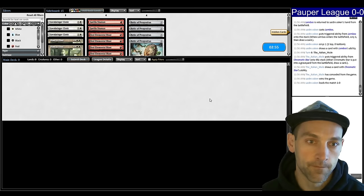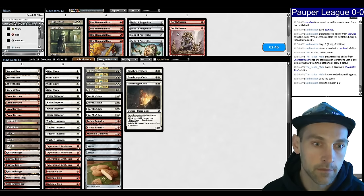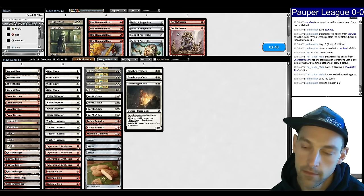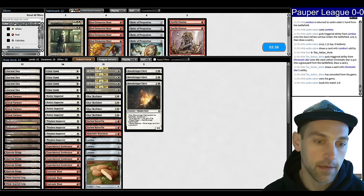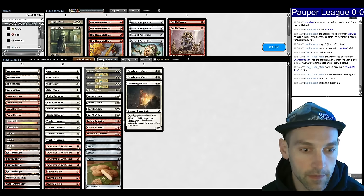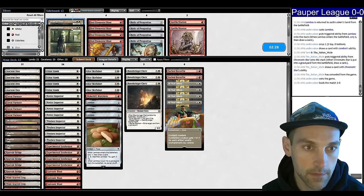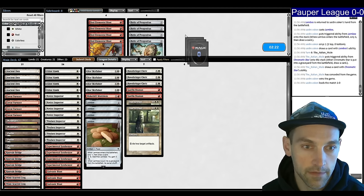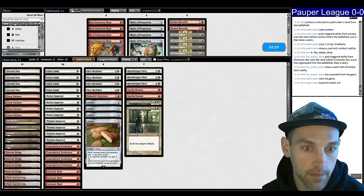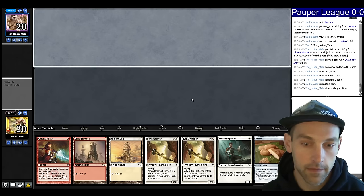Sideboarding — maybe Dawnbringer Cleric, maybe Gorilla Shaman. Do we want to just go on the removing-all-their-stuff plan? We can turn into the deck that just handles them. Let's go Guerrilla Shaman. I think we'd probably win here if we just do our own thing and ignore what they're doing, so Makeshift Munitions might not be necessary. I'm just turning into a Boros deck.